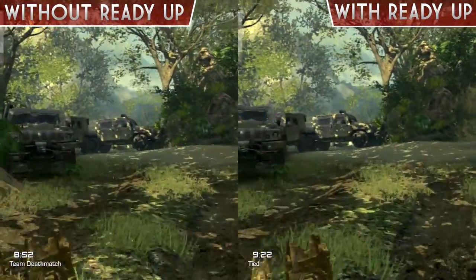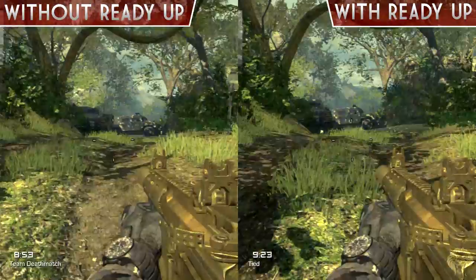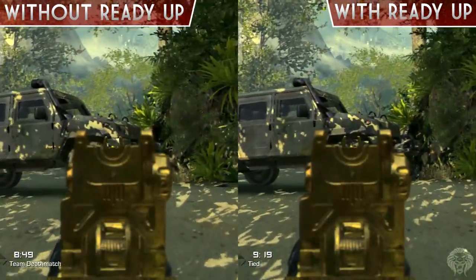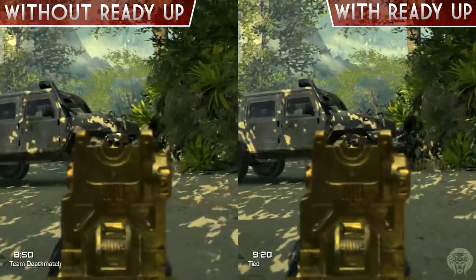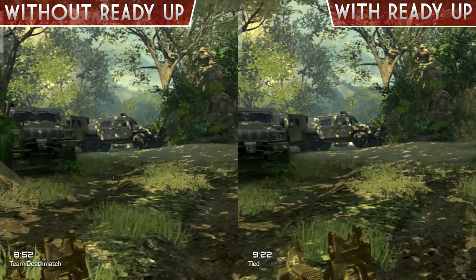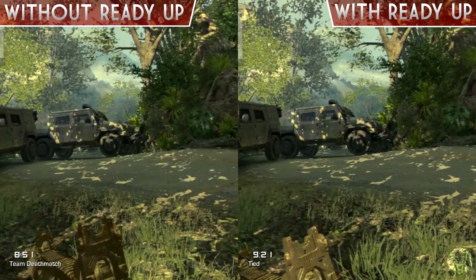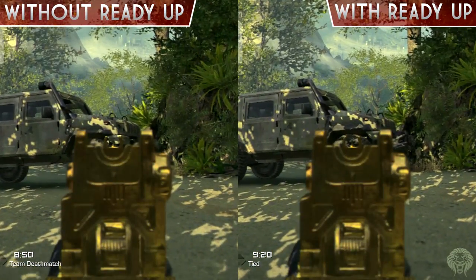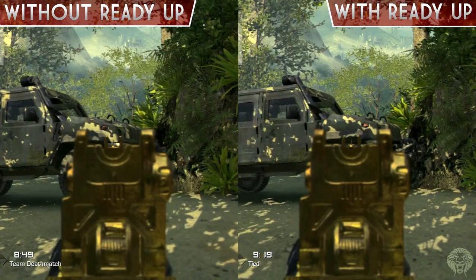Moving on to the assault rifles, we've got the Honey Badger, and this is a little bit less obvious. You can kind of tell a trend with all these quick perks — it seems to affect the submachine guns a lot more and then it fades off as you go through the categories. Nevertheless, I'd definitely recommend using it for assault rifles because it's always a very good help, and especially because it's a one point perk. Quick Draw is a three point perk, so that's very expensive, but for a one point perk like this it's definitely worth it.